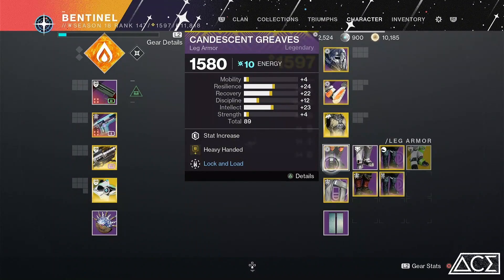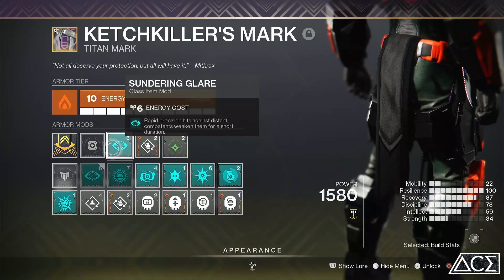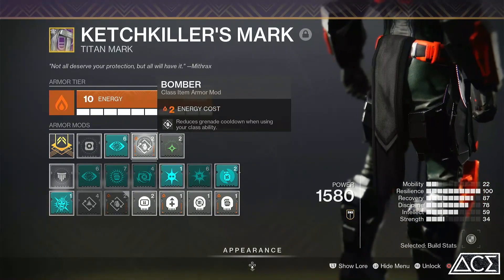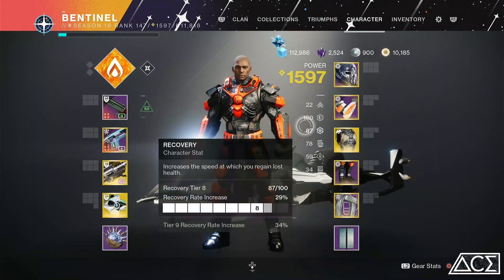That is alongside another Heavy-Handed on the boots. And last but not least, we have Thunder and Glare — rapid precision hits against distant combatants weaken them for a short duration. Bomber reduces your grenade cooldown when using your class ability. And an Elemental Charge.